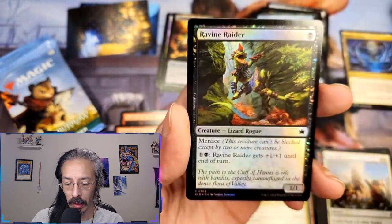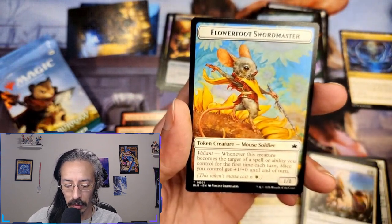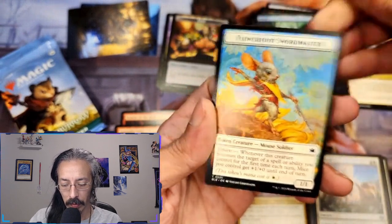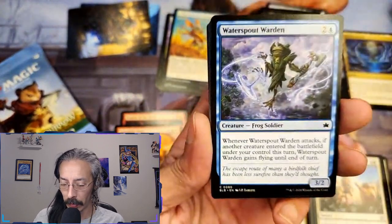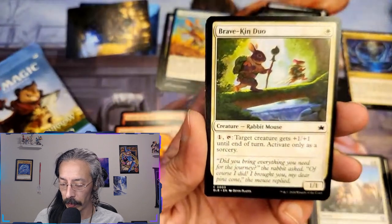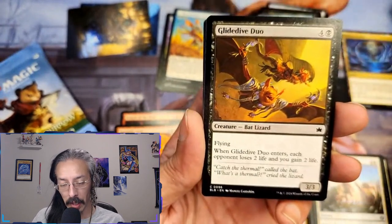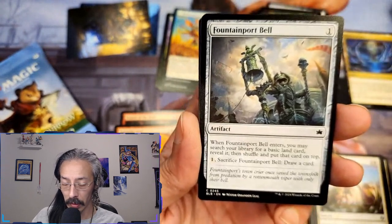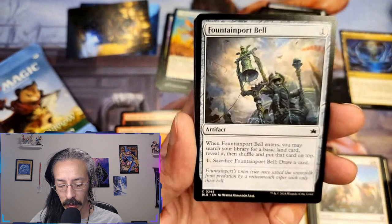Pretty little island and a lizard rogue ravine raider. Hello flower foot sword master — this token's mana cost is one white, that's the first time I've seen that card description. Sticky tongue sentinel, waterspout warden — flying until end of turn. Bravekin duo, candle spark duo, glide dive duo — just a duo pack. We got another artifact — fountainport bell.